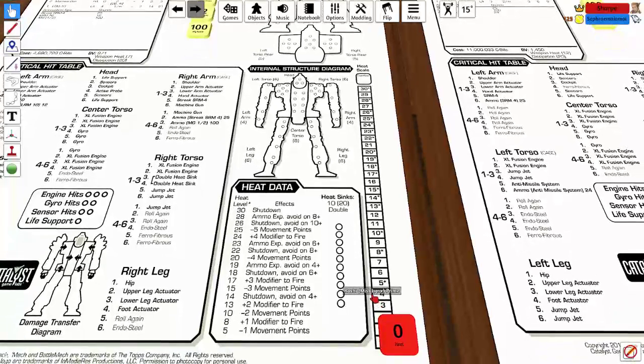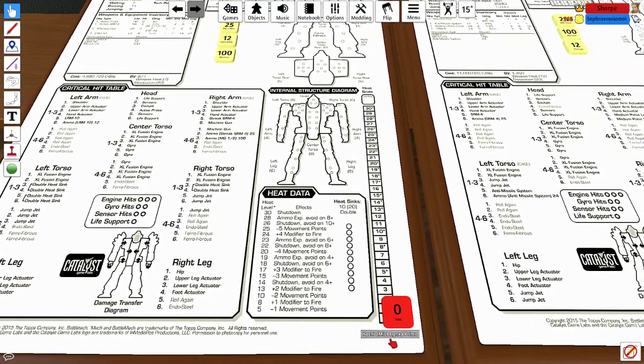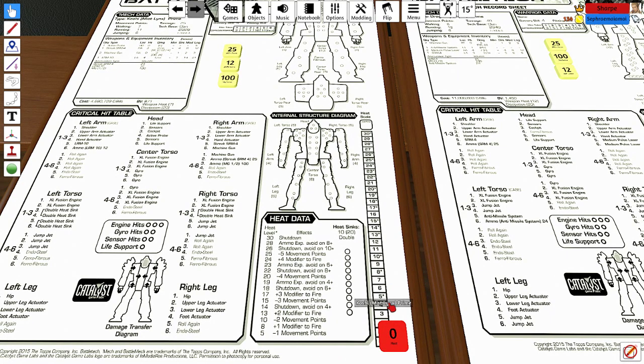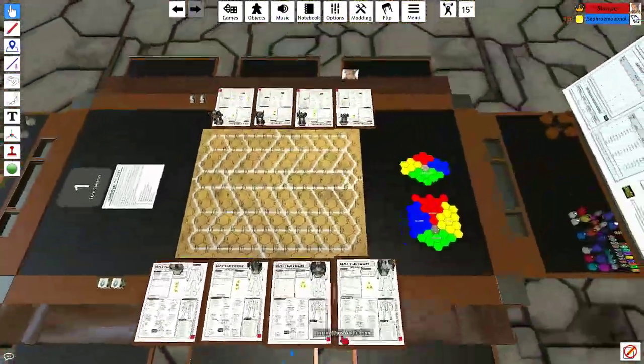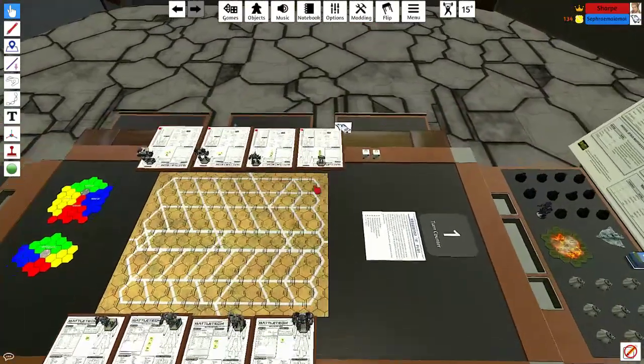Going back to the video game comparison, we have the heat table. As your BattleMech does things — moving, shooting — you generate heat: lots if you jump, very little if you walk, but firing weapons also adds to the number. As you get more and more heat backed up that you can't dissipate, you start getting some pretty serious negative effects, up to the risk of shutting down your mech or ammo explosions — all sorts of bad things.